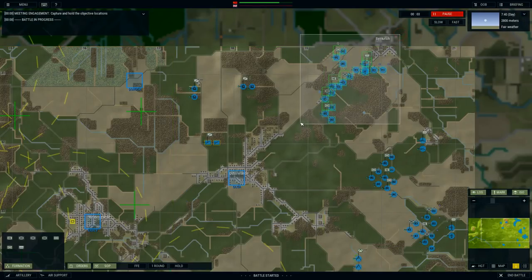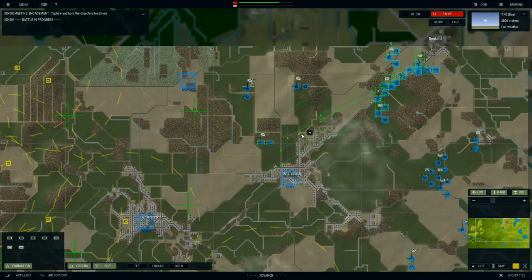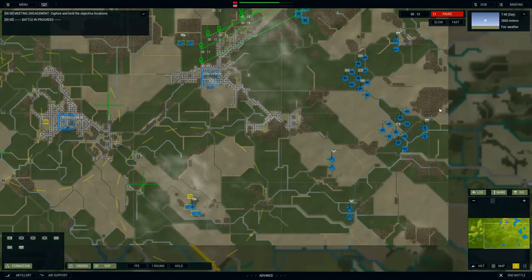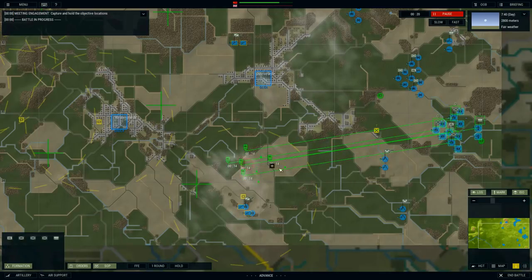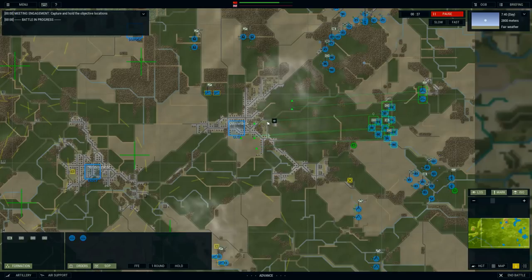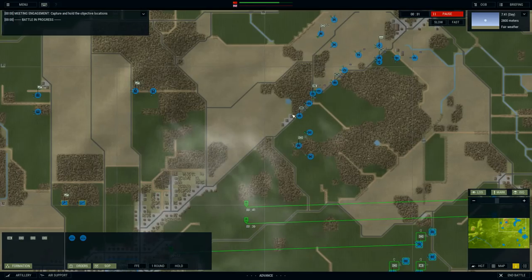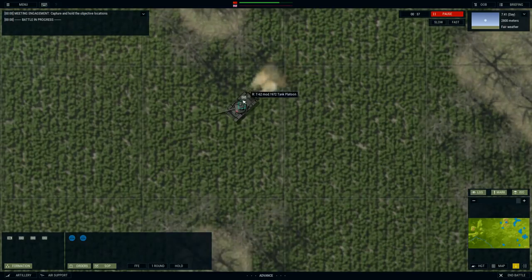I'm going to be taking this big old chunk right here of armor and other units and we're going to be advancing to essentially the northern part of this town. I'm then going to take this group right here and advance them to the southern end. I'm doing an advance, not a fast move. I want these guys to move carefully. For our central group, I'm just going to push them right up the center. I'm pretty sure this is a meeting engagement — we're both going after each other's positions. So let's hope that we're the first ones to make contact.